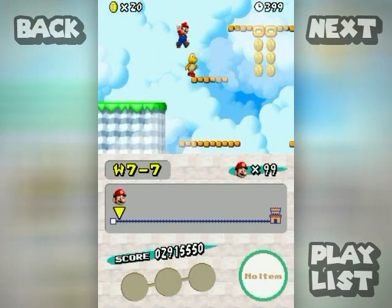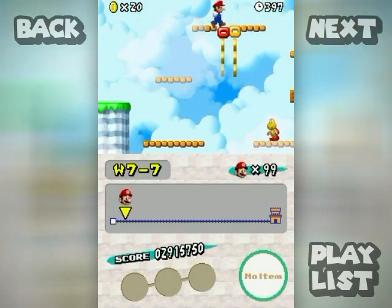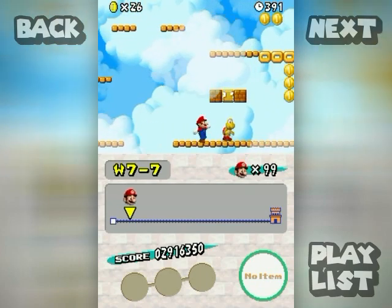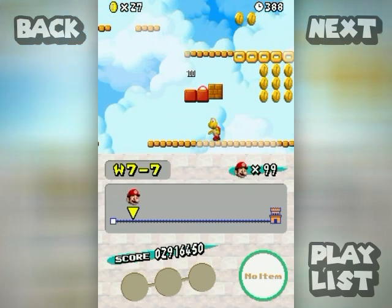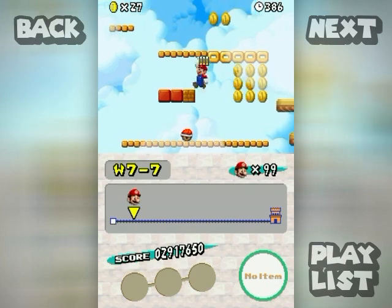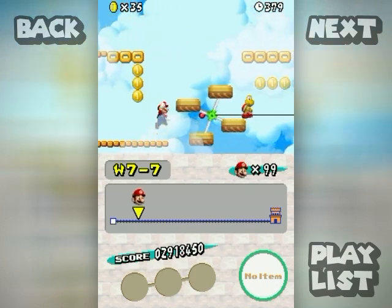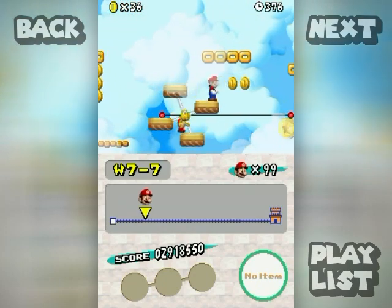Here you are. It's an auto-scroll stage. There's Koopas, there's music, there's donut blocks, there's dancing, there's pain. Oh shoot — I would have gotten a better power-up out of that if I would have taken that hit just a second later. Oh well.